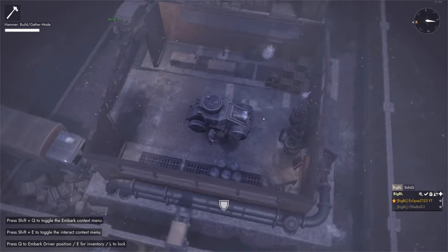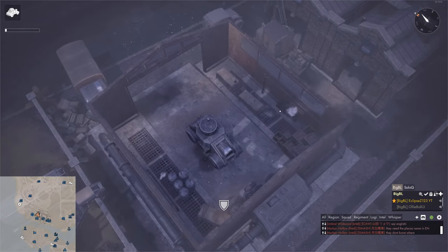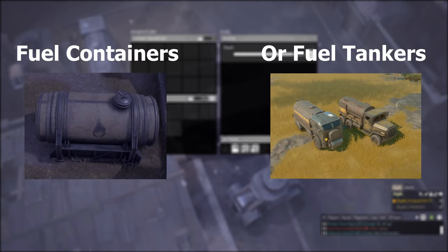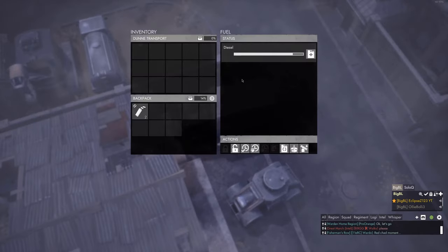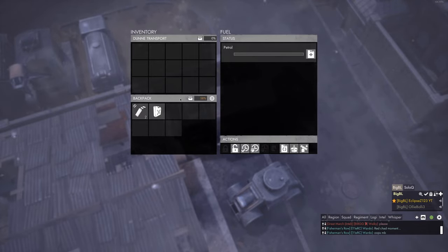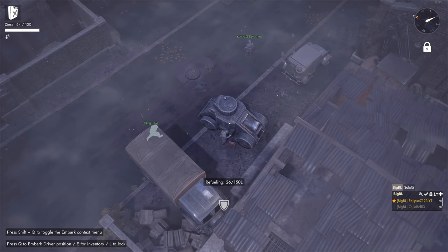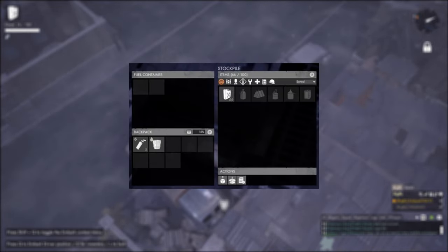Now that it's done, the first thing you want to do is hop in the driver's seat and press L to lock your vehicle. Next, locate some fuel — fuel containers are almost always outside of garages, storage depots, and seaports. On this rare occasion there wasn't any, so I had to improvise: open up your inventory in your logi truck, change your fuel to get the jerry can, equip the jerry can, press 3, and then fill up your armored car.